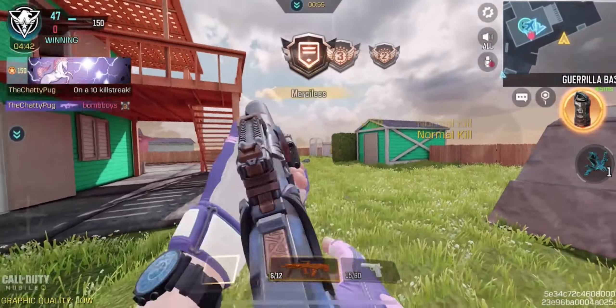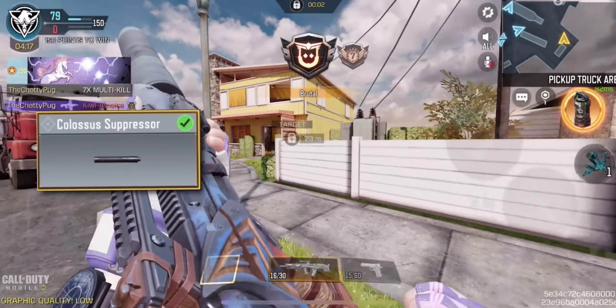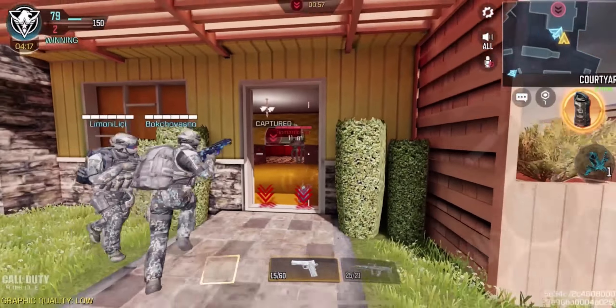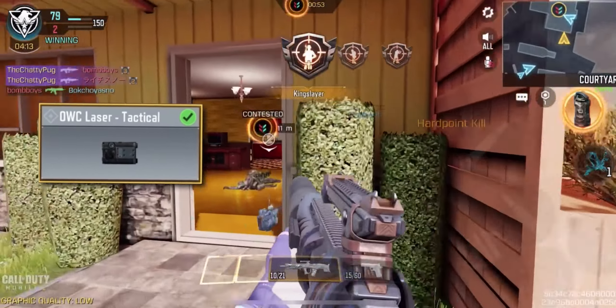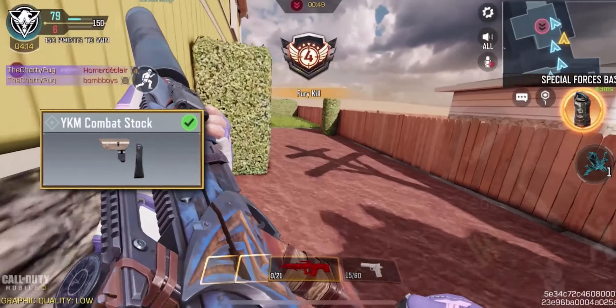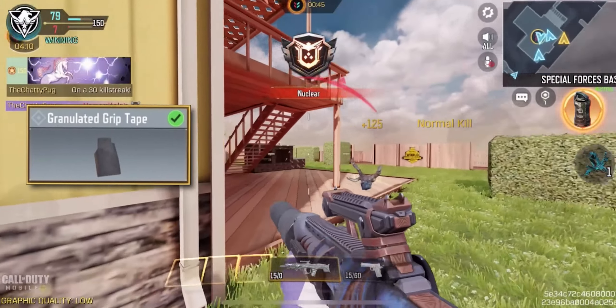The build I have here is a mid-range build. I went with the Colossus Suppressor, giving us a silenced weapon and a 40% increase in damage range. Since the ADS speed isn't the fastest on this gun, I went with the OWC Tactical Laser to give it a boost, and combined that with the YKM Combat Stock for an extra 12% ADS speed increase. I also added the Granular Grip Tape to increase bullet spread accuracy.